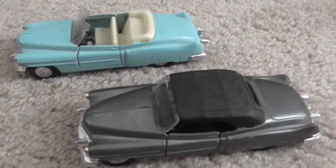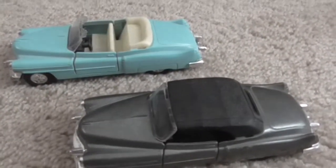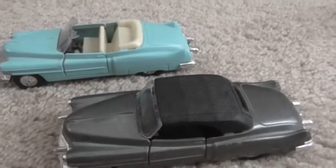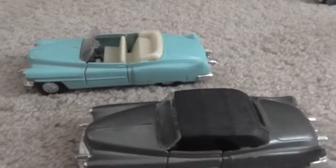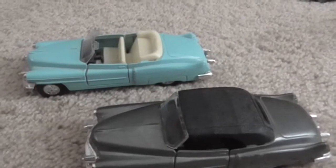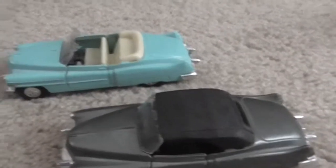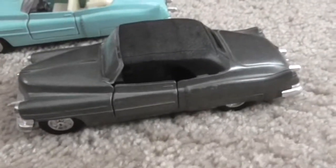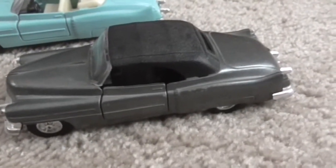I got the pale turquoise convertible and the black one with the rag top. These are going to be pimp mobiles — I'm probably going to put pimp letters on the blue one. The other one, sometimes you just want a vehicle that doesn't have pimp written all over it.